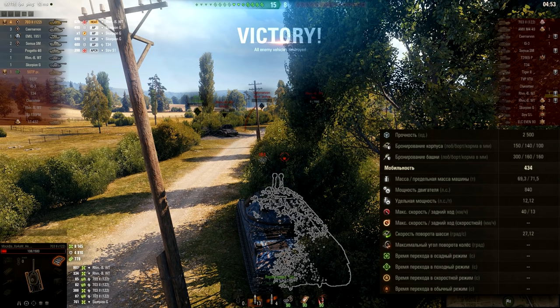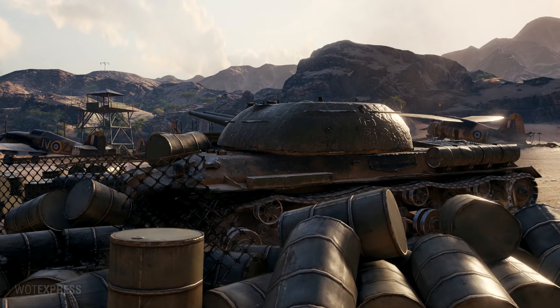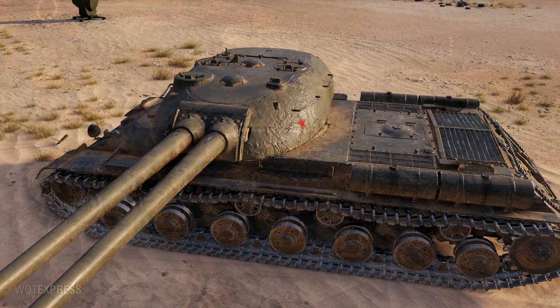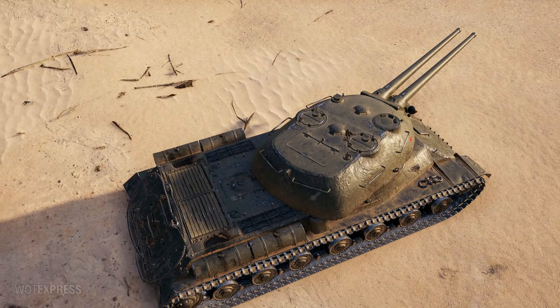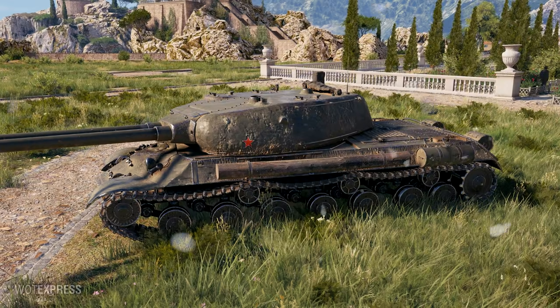Top speed numbers: 40 moving forward and 13 moving backwards. Hull rotation speed 27.12 degrees per second. It depends how good the terrain resistance numbers are — maybe this mobility can be even better on paper. We have to wait and see for the hidden stats, of course. And finally, 390 meter view range — getting it up to 445 is not going to be too big of a hassle. This is the Tier 10 double-barrel tank.